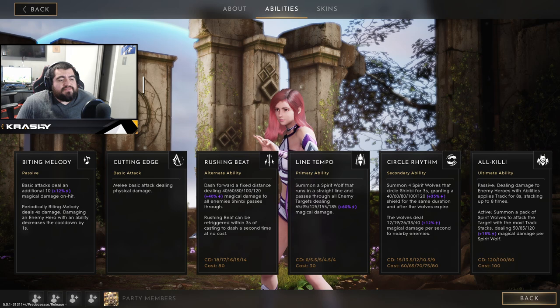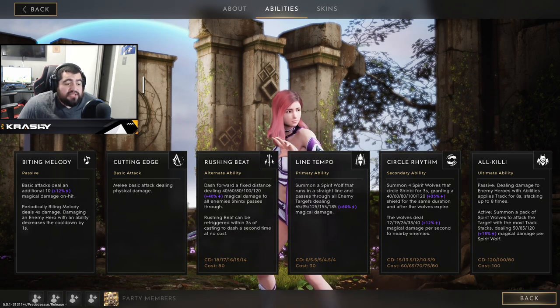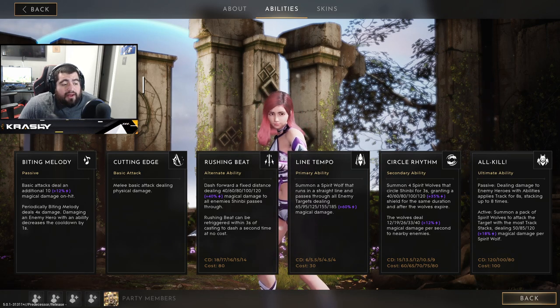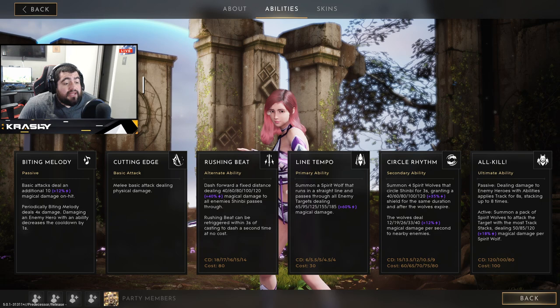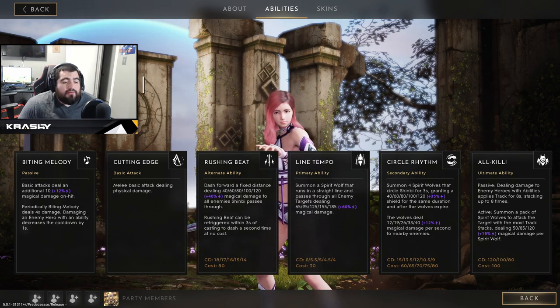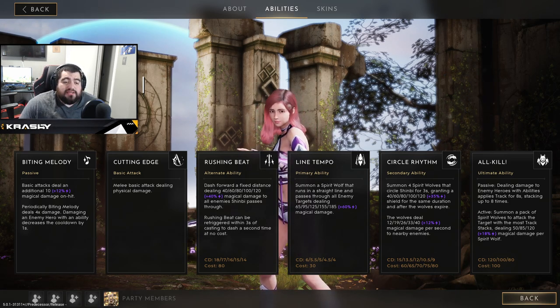Her passive is Biting Melody. Basic attacks deal an additional 10 plus 12% magic scaling magic damage on hit. Periodically, Biting Melody deals four times damage. Damaging an enemy hero with an ability decreases the cooldown by one second. So her autos they slap — they actually do damage. Basic attacks are melee.